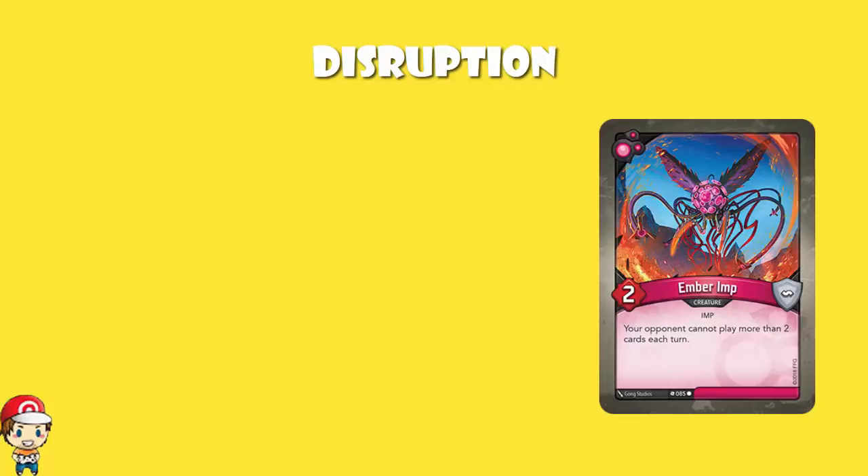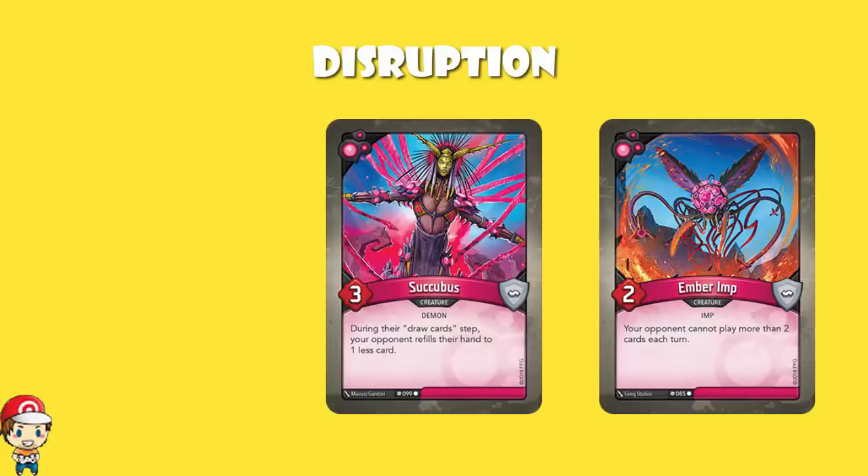But there's also two copies of Succubus here. And Succubus says, during their draw card step, your opponent refills their hand to one less card. That's crazy. Because it doesn't say five rather than six — it says one less. So if you get both Succubus out at the same time, that is two less, not one less.